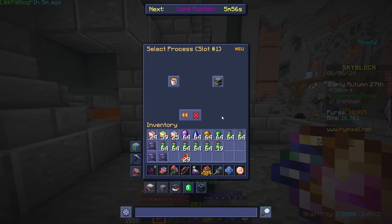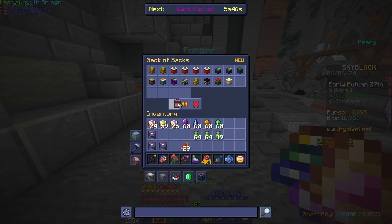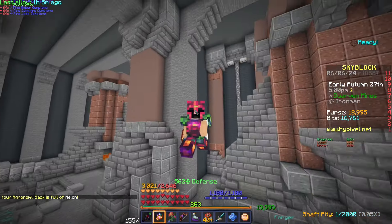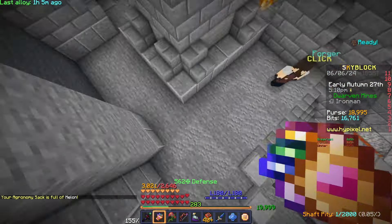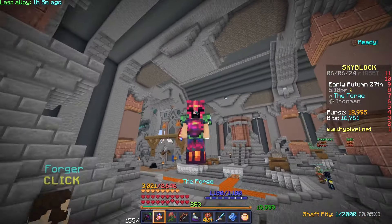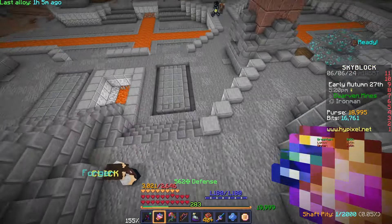I'm going to have to get like another 6000 sludge. Luckily I still need to find four for all the chambers, so just the sludge and then obviously worm membranes. Hopefully soon I can catch a Marina so I can worm fish for a little bit.